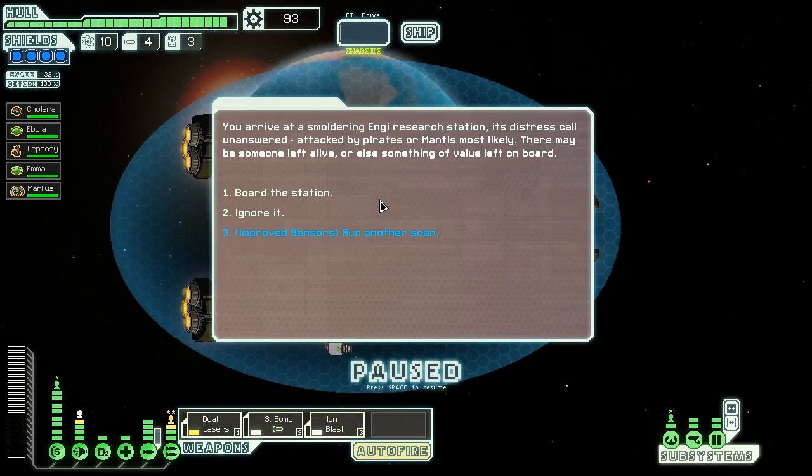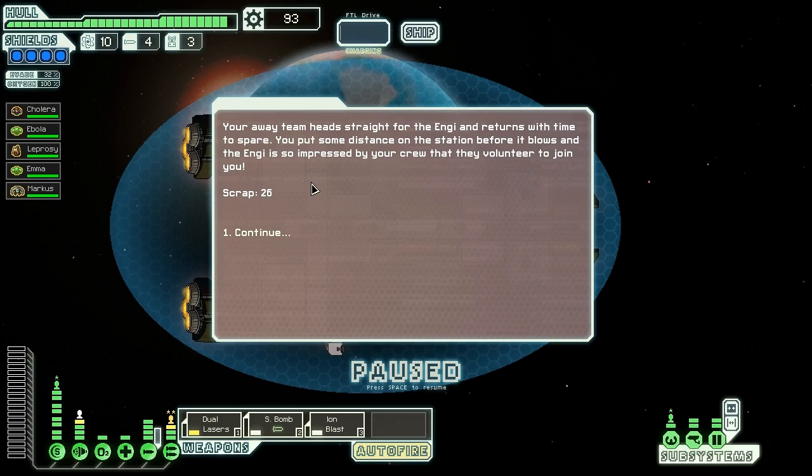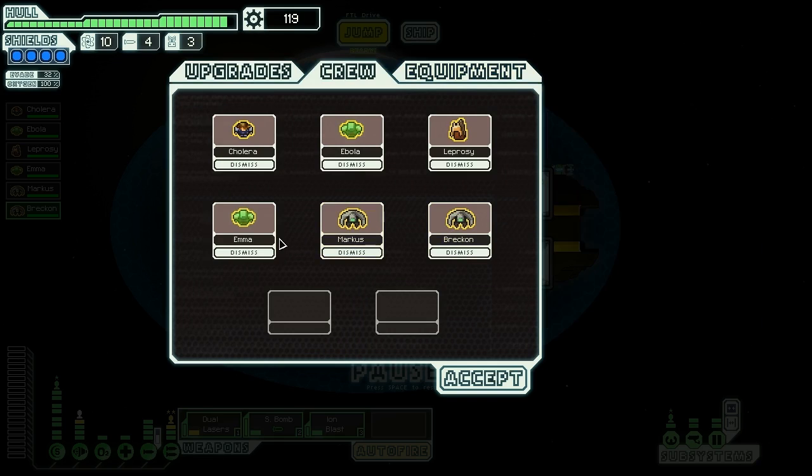Oh, this is the same thing as last time — a smoldering NG research station. We scan them: the reactor is overloading, and there's an injured NG and a functioning drone schematic on board. There's no time for both. It's always better to have more crew — you can fix things faster. We save the engineer and they rescue them just like last time, earning 26 scrap. Now we have Brecken. This crew is only 50% plagues now: Cholera, Ebola, Leprosy — then Emma, Marcus, and Brecken. Brecken? What a terrible name for a robot, especially on a ship named after diseases.